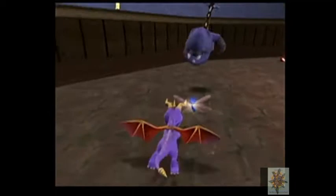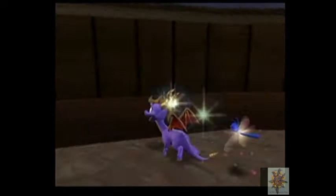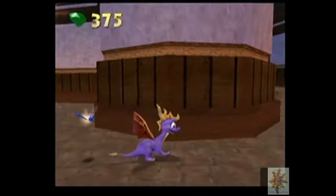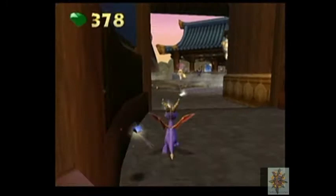Took our first hit, but this is because these are the first enemies in the entire game. I'm used to playing A Hero's Tail where the X button is to charge, not to flame. I pressed that button and it did that weird thing - see, this is an instance where the game is really glitchy. It's still a fun game though; it can be frustrating because of the way it moves.